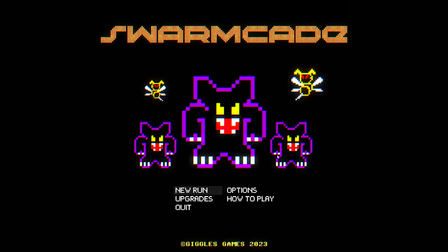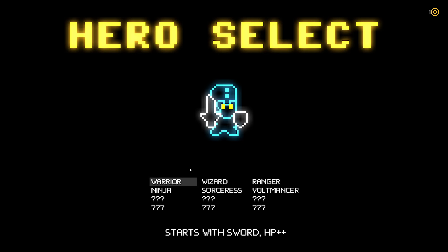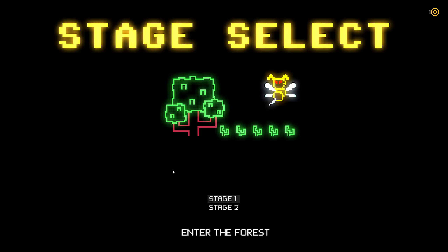Hello, Zeta here and welcome to Swarmgate. Let's see, we only have one character unlocked. So we only have the warrior, starts with the sword and HP++.